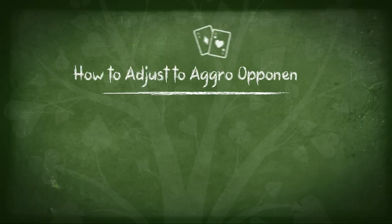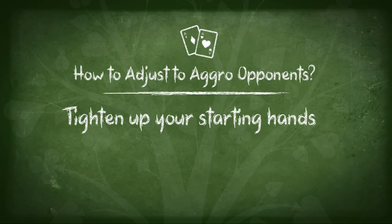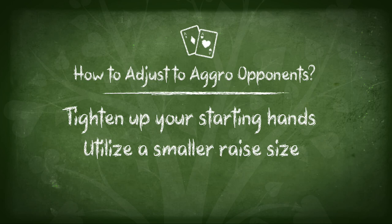So it's a deeper stack-to-pot ratio. When I raise smaller and he 3-bets, we now have more chips behind, so I can start to call with more hands and put him in a tough position post-flop by playing more pots in position. The two adjustments versus aggressive opponents: first, tighten up your range and open with fewer hands; second, raise smaller, which allows you to call with more hands. He doesn't know that yet, but it's a quick adjustment I made seeing he's 3-betting too often.